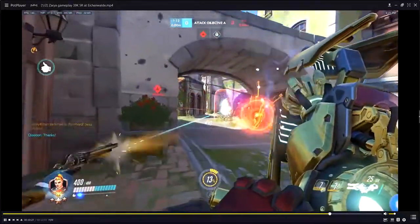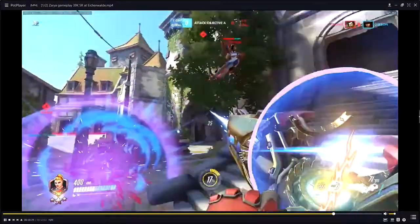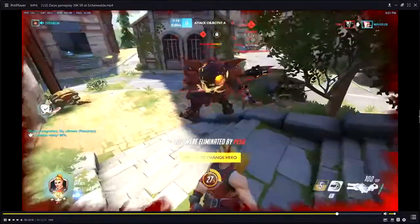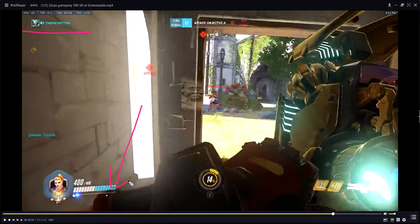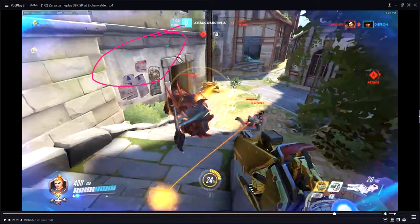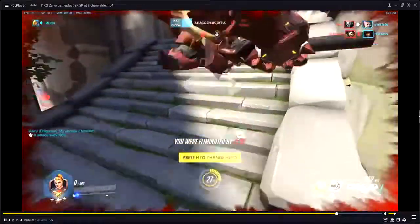Lucio did step in front of everyone so I understand why he used it there. Now, you're calling to push in, but you need your Reinhardt to lead that charge. He says his barrier is down and most likely retreated. When you push in right here the whole team is still behind because the Reinhardt shield broke. If you're playing behind your Reinhardt you'd be aware his shield broke and could say 'go in, I'll have a bubble for you,' or follow the call and fall back. We got a little antsy, overextended just a little, and were punished for it.